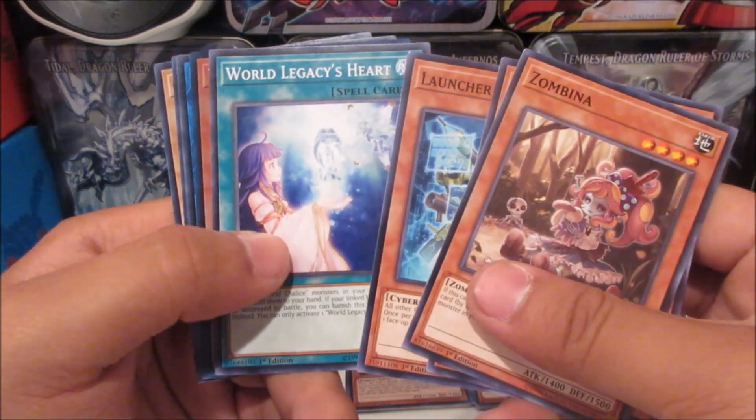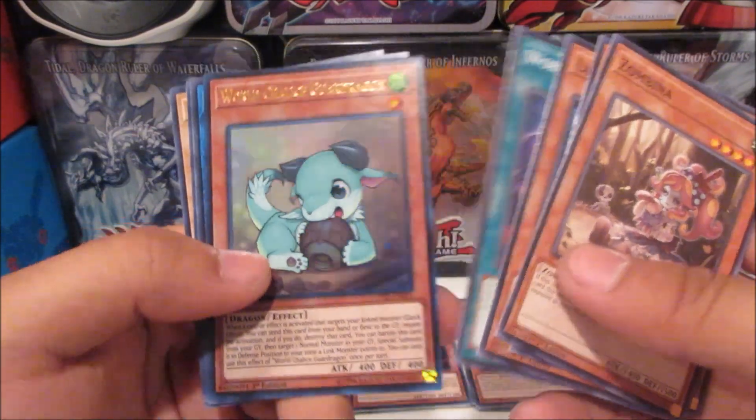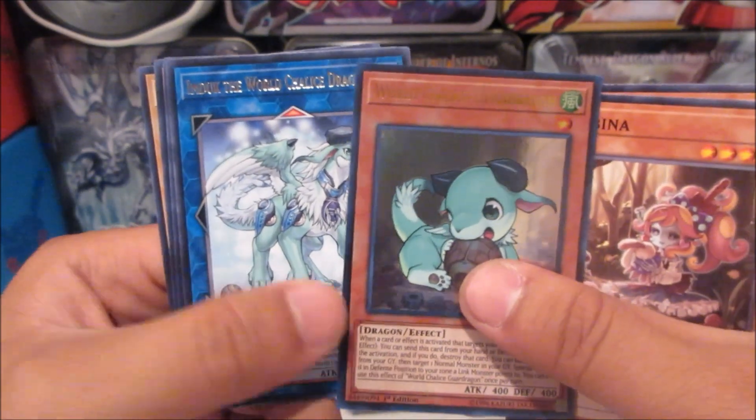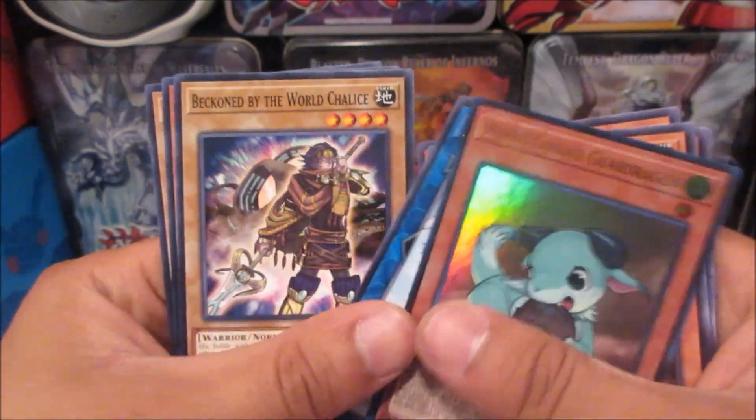Last pack: we got an ultra rare — it is World Chalice Guard Dragon! Really nice, at least it's something other than a super. I didn't get the leveled-up version of the World Chalice Dragon, but that's still pretty cool. Got some other World Chalice cards in there too.